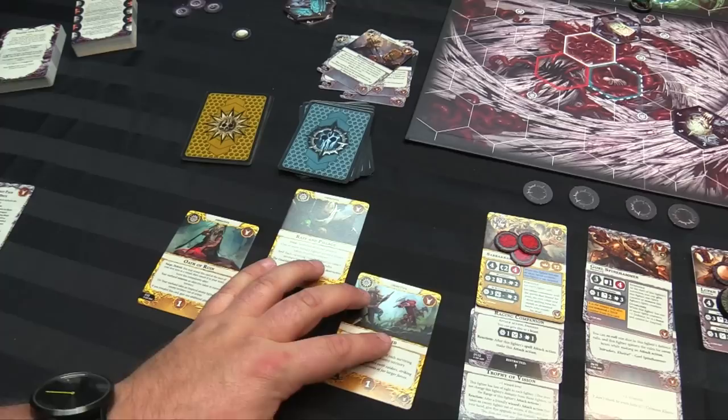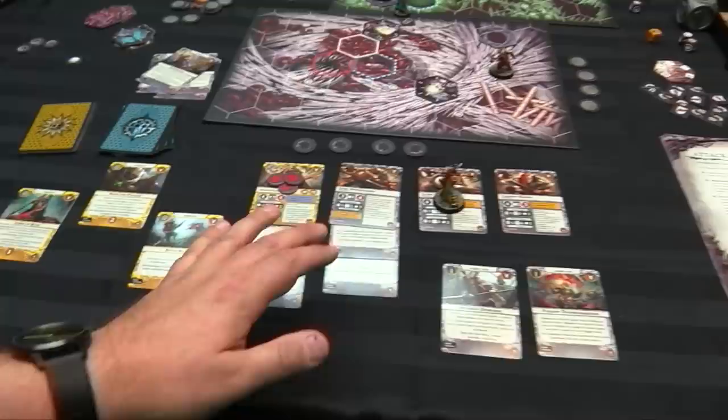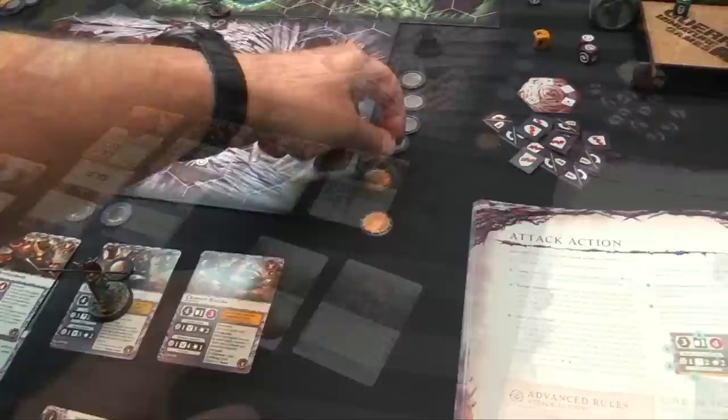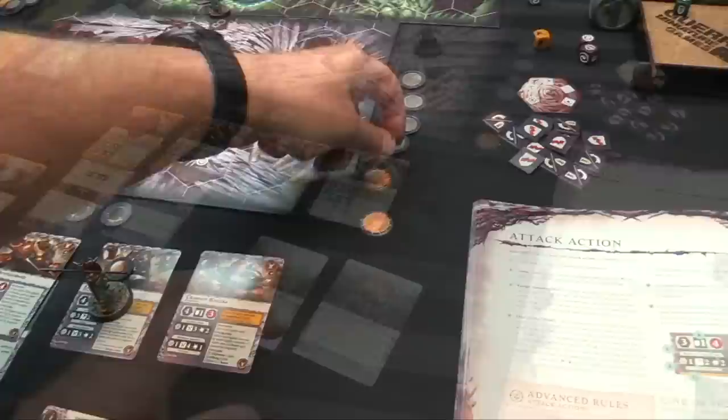End phase scoring: I score Raise and Pillage — a dual objective scoring in the end phase if one or more friendly fighters are on a feature token in enemy territory AND each surviving friendly fighter in enemy territory has one or more upgrades. Both Goral and Sarakar are in enemy territory and Goral is on a terrain feature — both have upgrades — scoring 2 glory for Raise and Pillage. I draw replacement cards to continue into round 3.